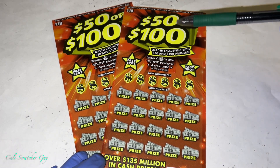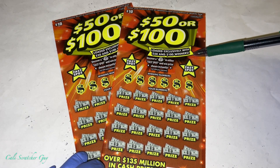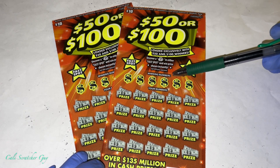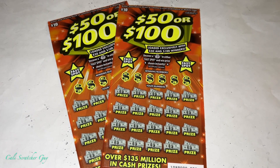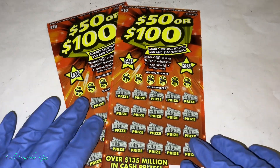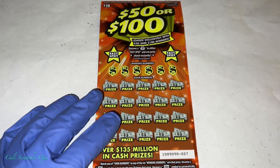Loaded with exclusively $50 and $100 winners. Uncover a money bag in either fast spot and win the prize shown instantly. Then we have winning numbers — over 135 million dollars in cash prizes. Match any of your numbers to any of the six winning numbers to win that prize. Uncover a 10x symbol to automatically win 10 times that prize, a 20x symbol to win 20 times that prize, and uncover a WIN symbol to win all 20 prizes automatically.